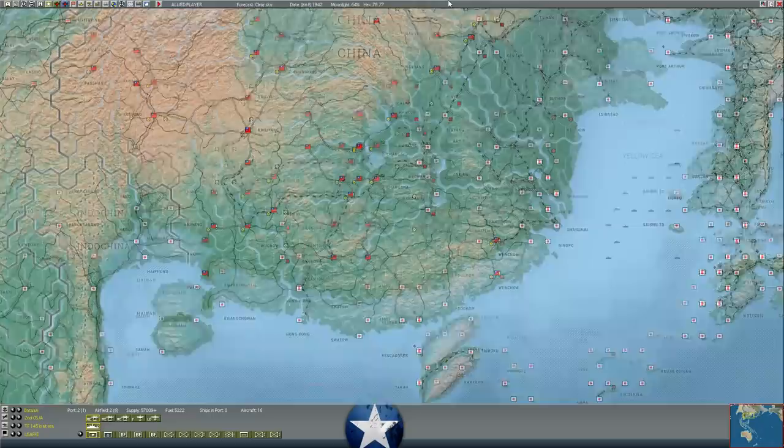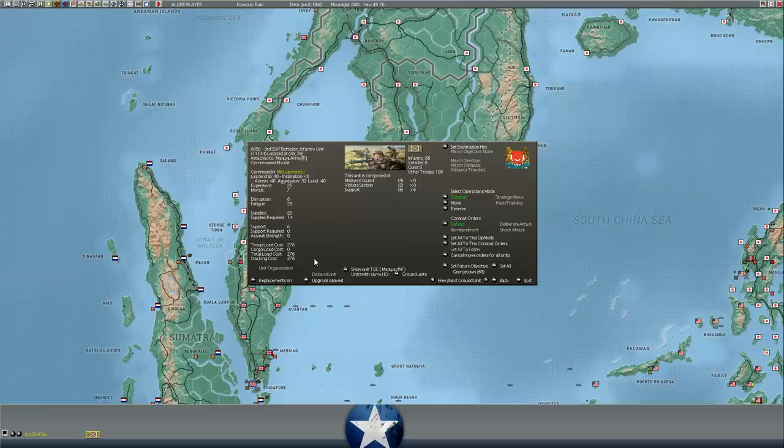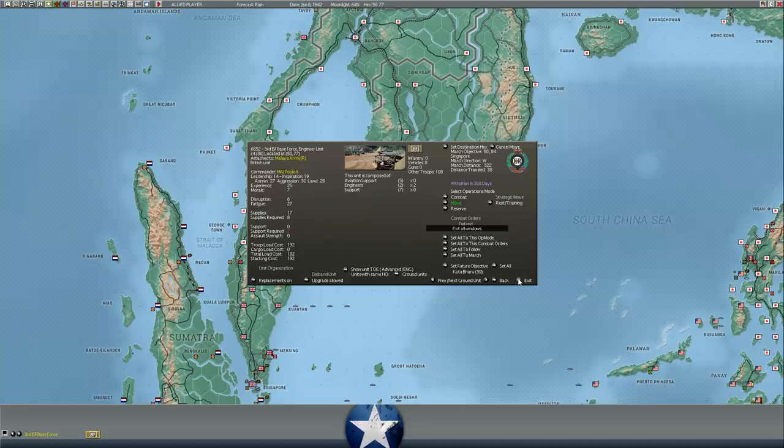Not a lot else is going on this turn. He's arrived just south of Taiping on the Malay Peninsula, so the 3rd SSV Battalion are probably goners — they're all dispersed and don't have any actual combat forces left. Maybe we'll move the 3rd Base Force down to Kuala Lumpur to act as a blocking force, even though there are only just a few engineers there. They're not going to do much — they might just slow him down a day or so.